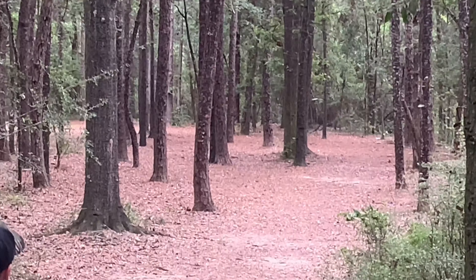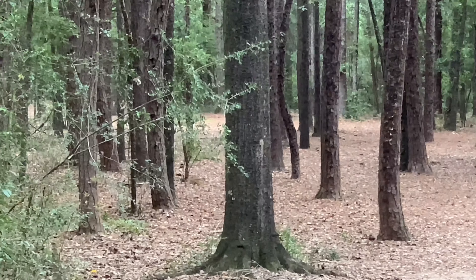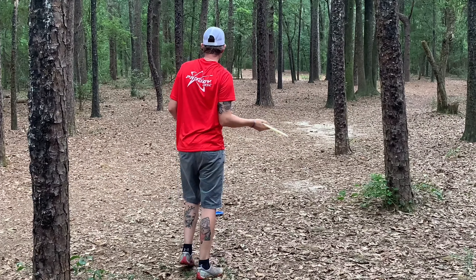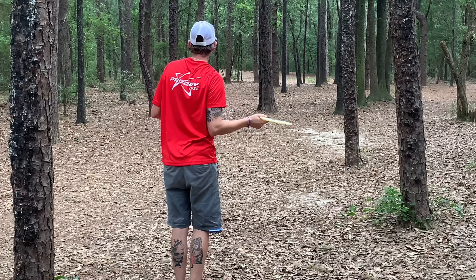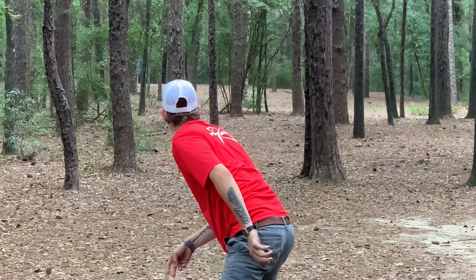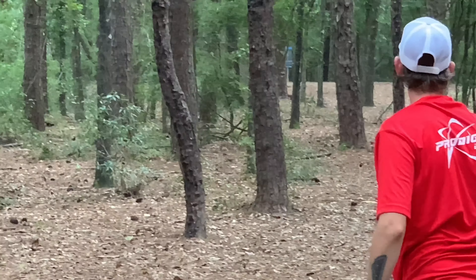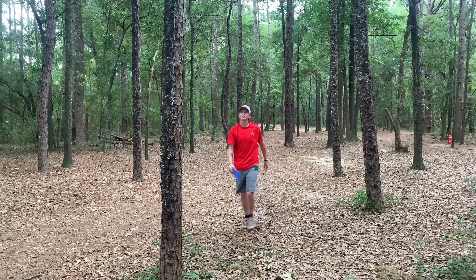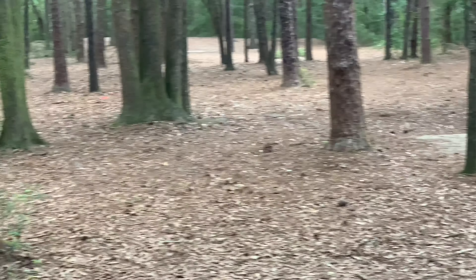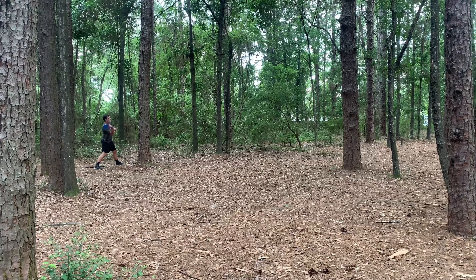Ben ripping one out, looks to be on a good line, has a few trees to beat — and he gets through. That's how it's done right there. Chase looks like he's trying to get a little crafty with a forehand roller from behind the red tee. It's on a good line — look at that go. You couldn't ask for a better shot from where he was. He hit early off the tee box, but to get that close to the basket from there — impressive. Landon had the same idea, but not the execution.